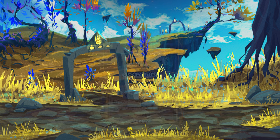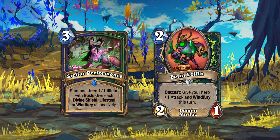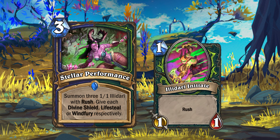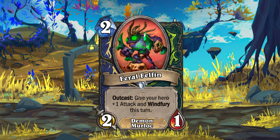Shaman is also paired with Demon Hunter and they get the 2 cards Stellar Performance and Feral Thelfin. Stellar Performance is a 3-mana spell that slots into the Keyword deck for Shaman and the Illidari deck for Demon Hunter. It will summon 3 1-1 Illidari Initiates with Rush, then give one Divine Shield, another Lifesteal, and the third Windfury. Feral Thelfin is a 2-mana 2-1 Demon Murloc with Outcast: give a hero +1 attack and Windfury this turn.